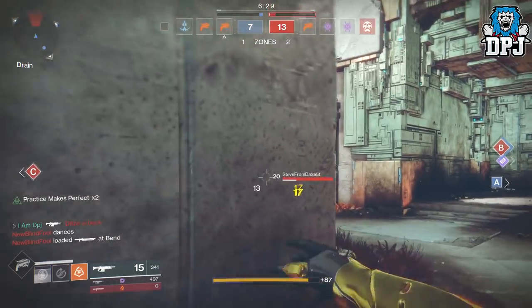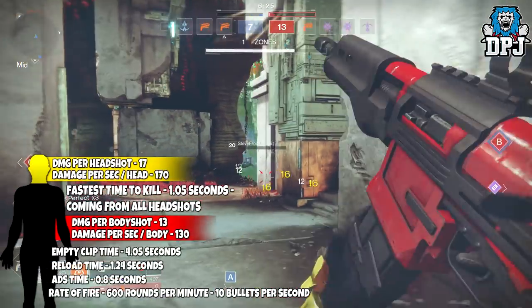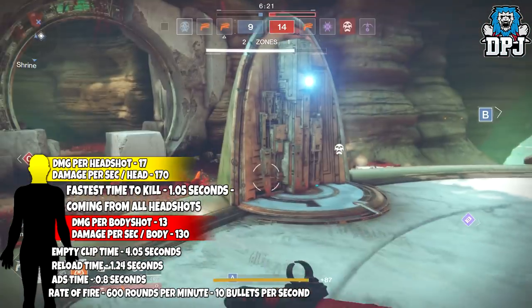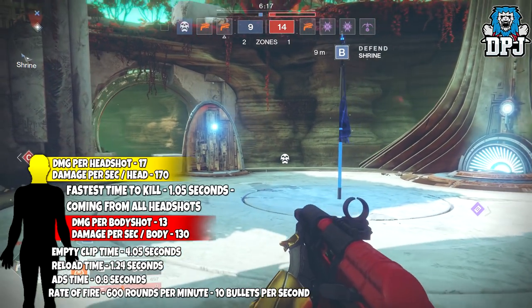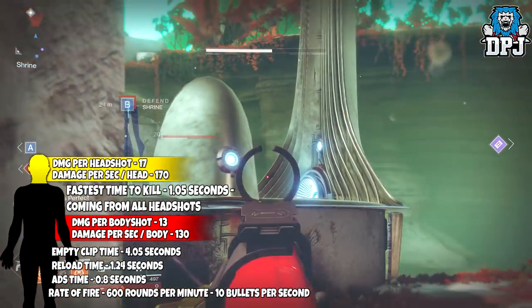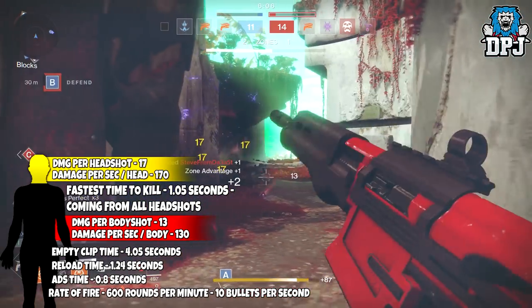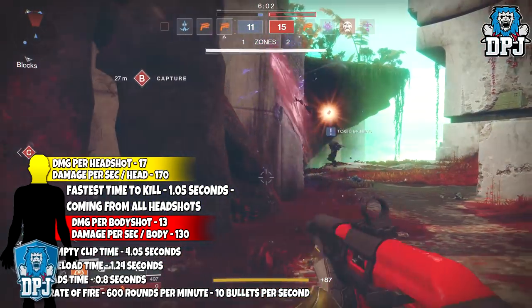On screen now you're witnessing footage of me using the Scathelock while we check out its in-depth stats. Its rate of fire is 600 rounds per minute, meaning it shoots 10 bullets per second. Damage to the body is 13, damage to the head is 17. Damage per second to the body is 130, damage per second to the head is 170. Time to kill, landing all headshots, is 1.05 seconds.